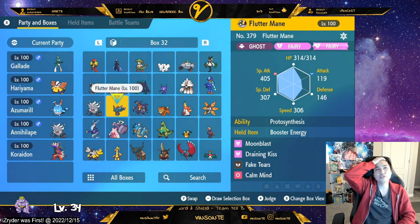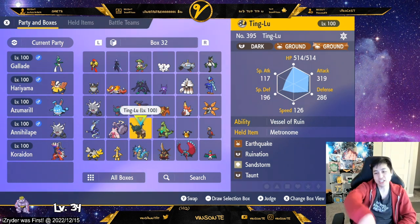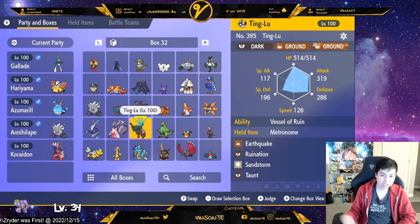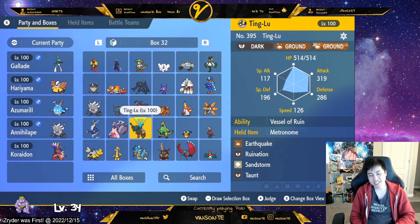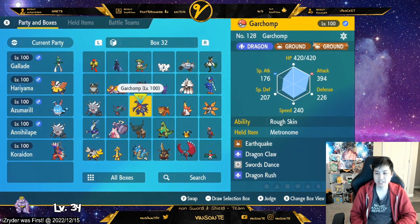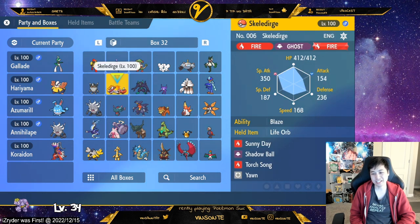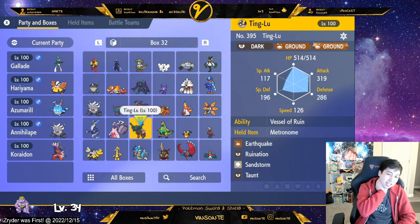Electric types have only one weakness — Ground. I have a few Ground Pokémon for that. If I need to be super tanky I use Ting-Lu and just spam Earthquake with Metronome since it has no buff moves. If I don't need as much bulk I use Garchomp — Swords Dance into Earthquake — with Rough Skin and Metronome since I'm basically just spamming Earthquake. Of course, if the Electric Pokémon is also strong against Ground, you just pick something that's neutral or resists instead, like a Grass or Fire type.